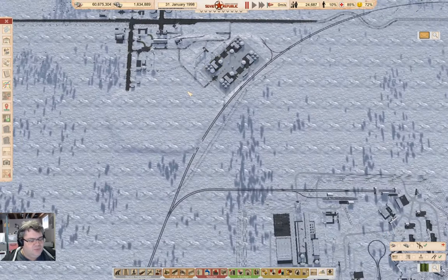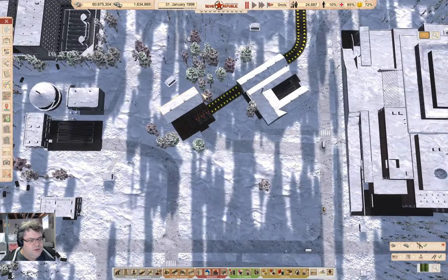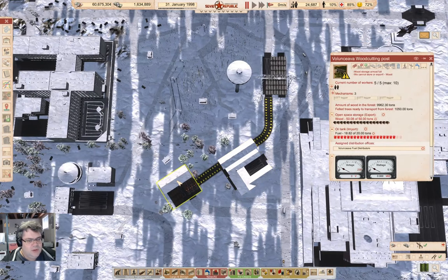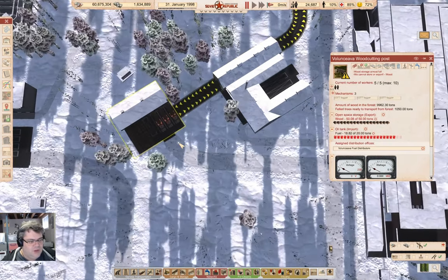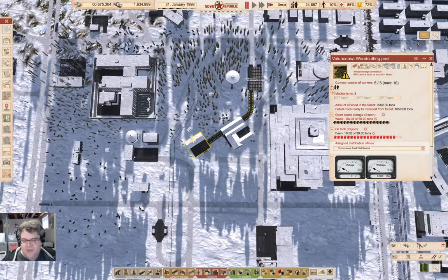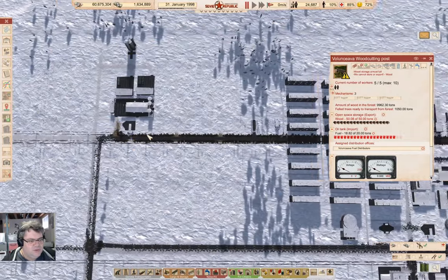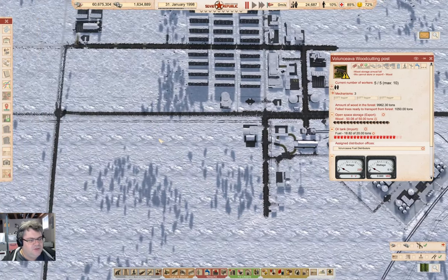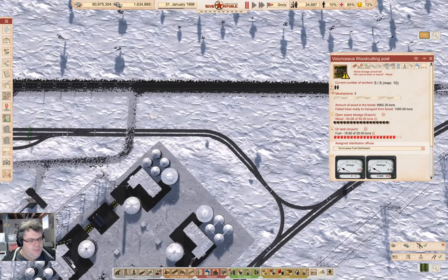I have two options: I could come down where the sawmill is producing lumber and grab wood from the wood cutting post there, but I don't think I want to do that. I think I'm just going to put a wood cutting post up here — actually, right where the pollution is, I could shove it right here.